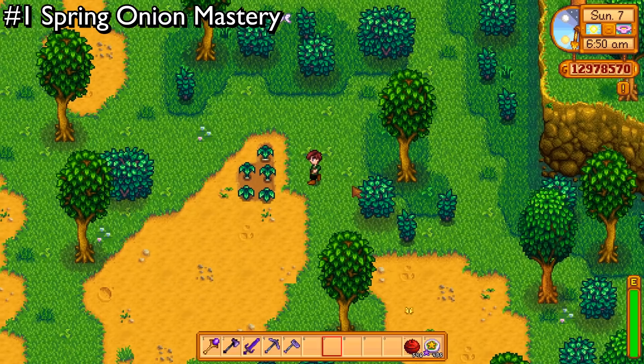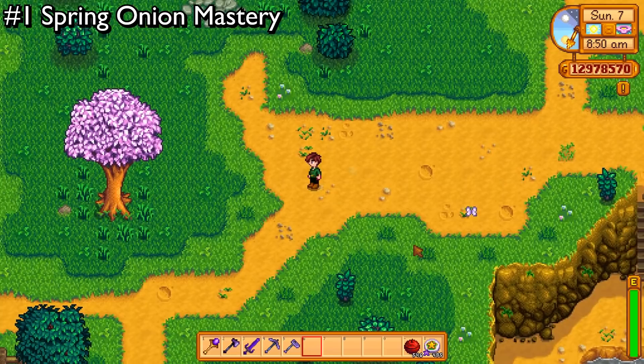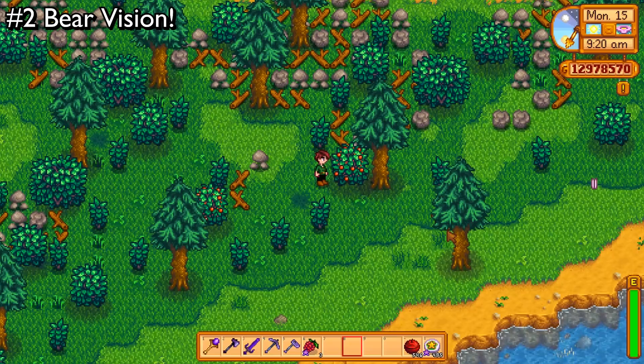By the time you're in your second year and have this kind of thing, it's not really worth it for the energy, because they don't really give you enough to justify it by that point. One more good use for the spring onions is feeding Linus — he really enjoys them. Spring Onion Mastery is a worthwhile wallet item to get a hold of. It's very easy to get, and you can't lose anything by getting it. It'll just make you some easy money along the way.